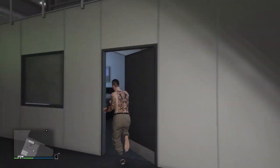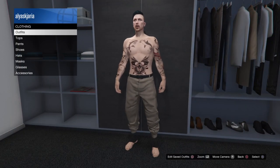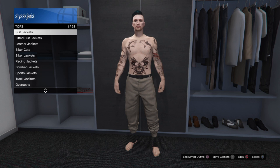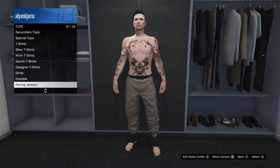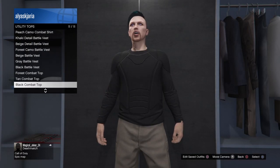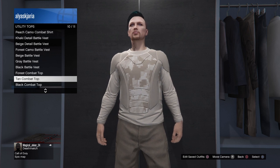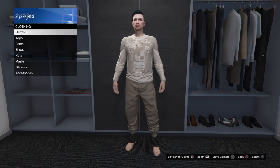To begin, you need to go to any clothing store like Pink Clothing. Once inside, go to the tops section, then go to utility tops. It's going to be a tryhard outfit. Go to tops, utility tops, and select the tank combat top and wear it.